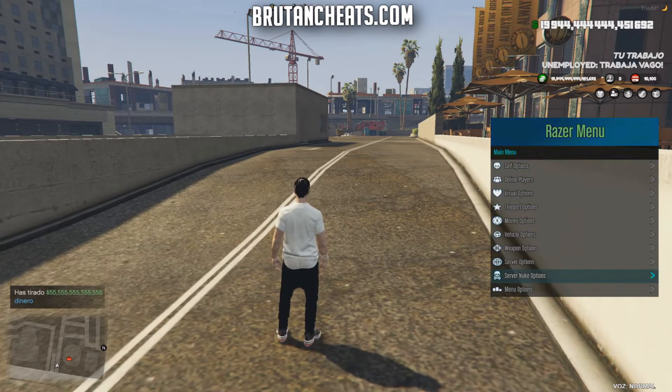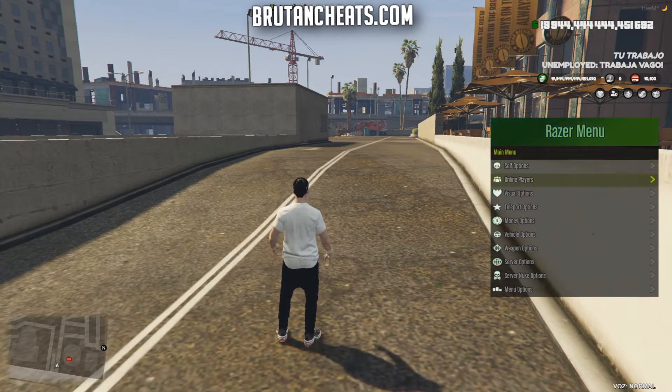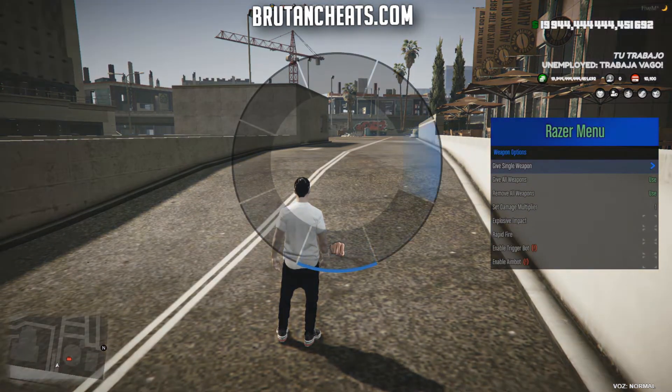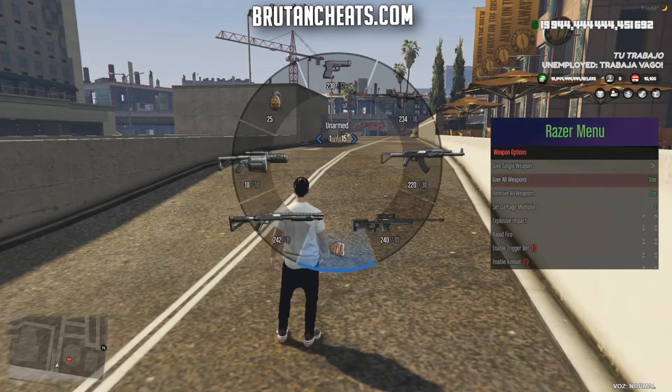Let me show you some of the features of the Razor menu. Starting with server nuke options: we have an option to spawn lions on everyone, spawn killer whales on everyone, nuke server, spawn the server console, and the basic troll options. In the weapon menu, I don't have any weapons on me so let me choose the option to give all weapons.